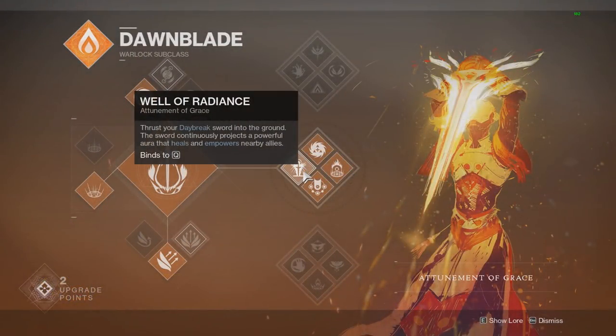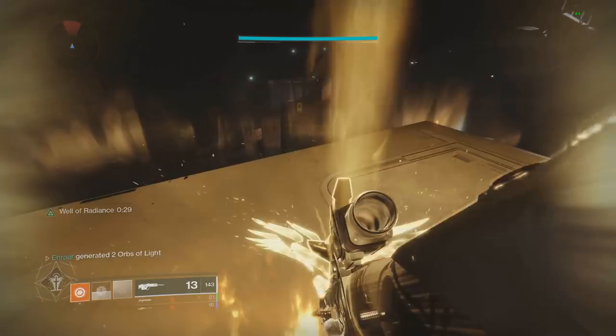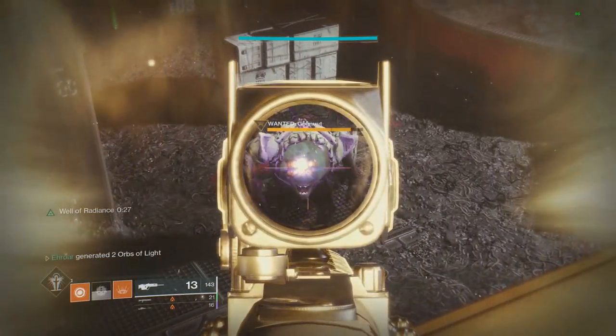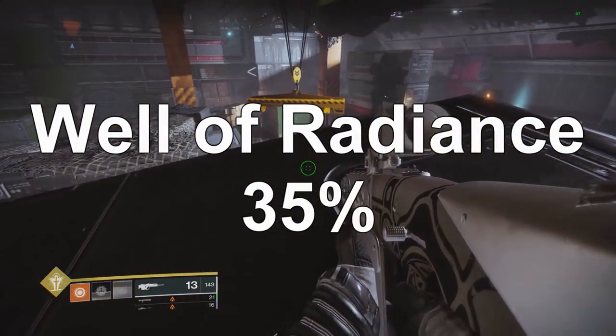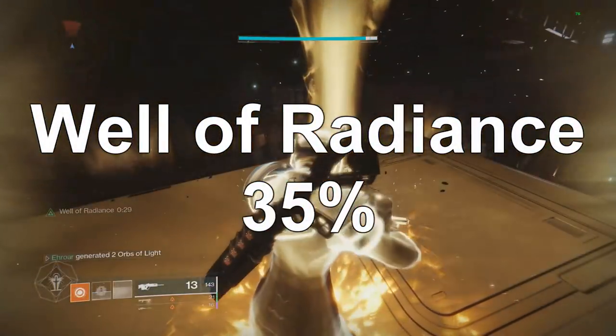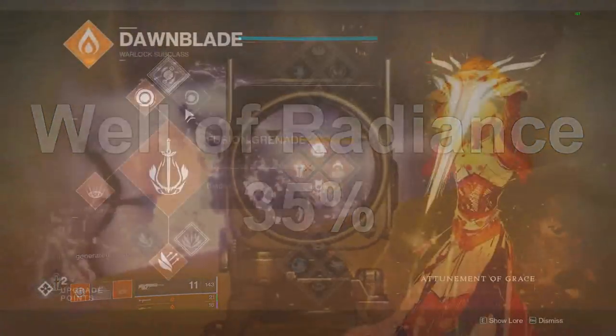Moving on to the final buff from Dawnblade: Well of Radiance, the super where you throw your sword into the ground and create a big aura around you. Placing it and shooting the ogre, I hit 543 — which is a 35% buff, higher than the two previous 25% buffs. So the super is a little bit higher and definitely worth using.